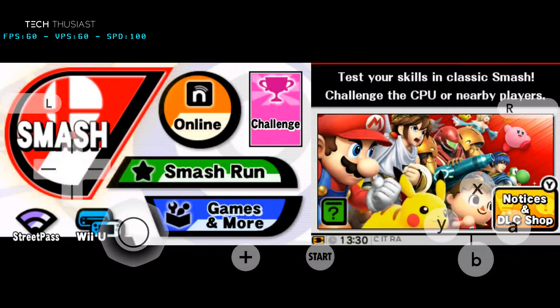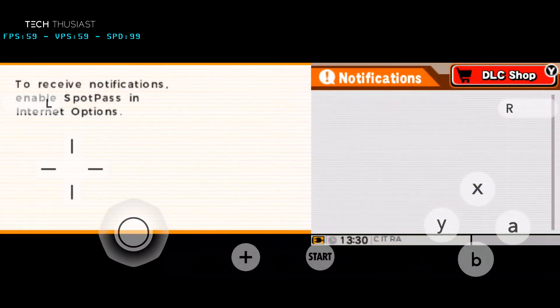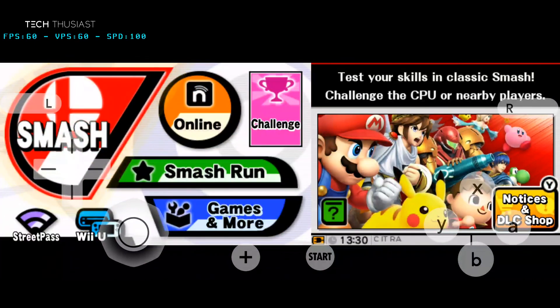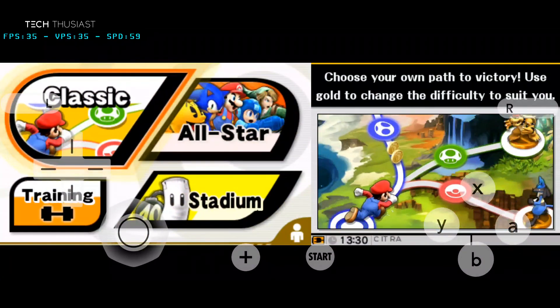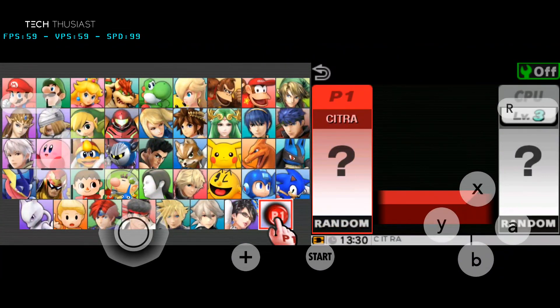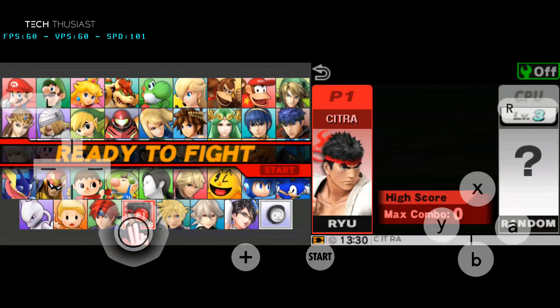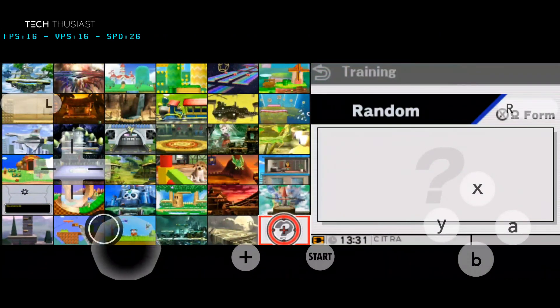What you can do is click Y and it will take you to another option, and you can go into the DLC shop — I don't recommend that because you can't go online with the emulator right now. So once again let's go to gaming mode, and there you have it — the extra characters right here.